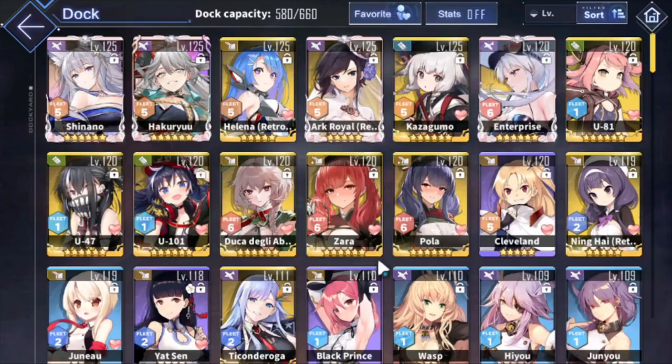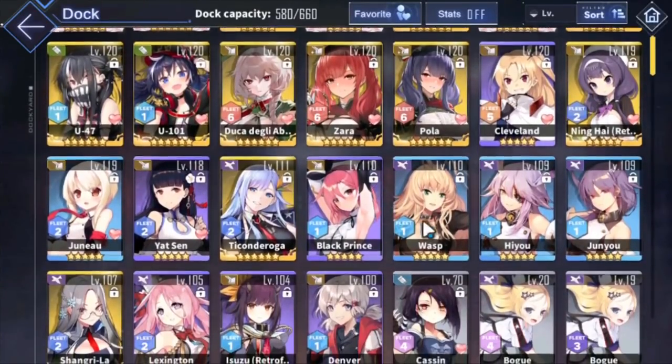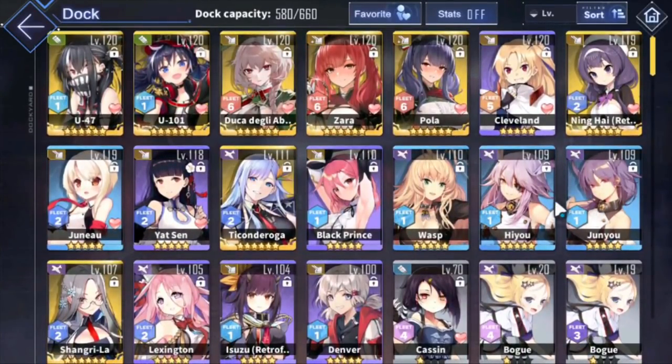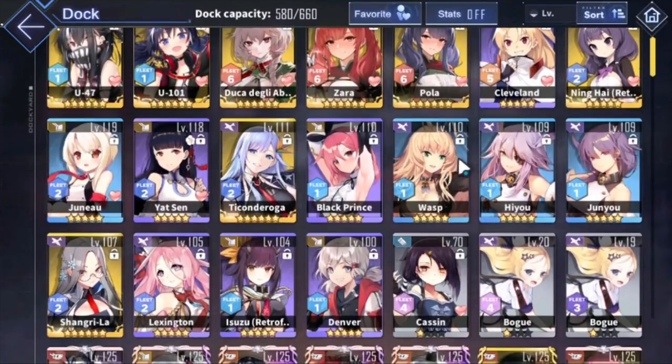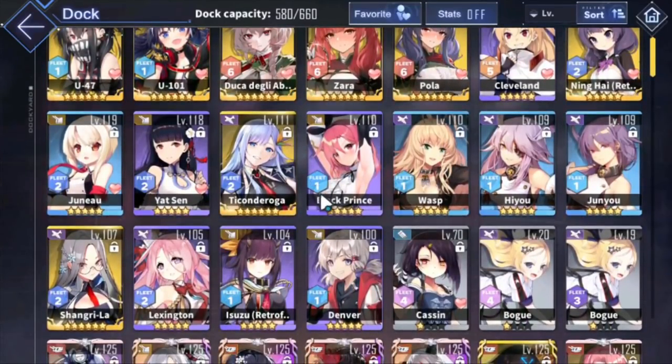Once you've got all the ships you want to 120 or 125, then you can consider doing permastats. You'll be leveling ships you normally wouldn't use - like Wasp, Hiyo, Junyo - because they each give plus 1 reload as a permastat. Together that's plus 3 permanent reload to all my carriers, which is very good. Hopefully that answers your questions. Good luck farming, and I'll see you guys in the next video.